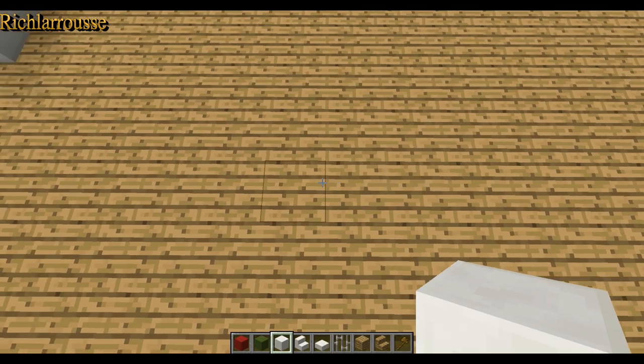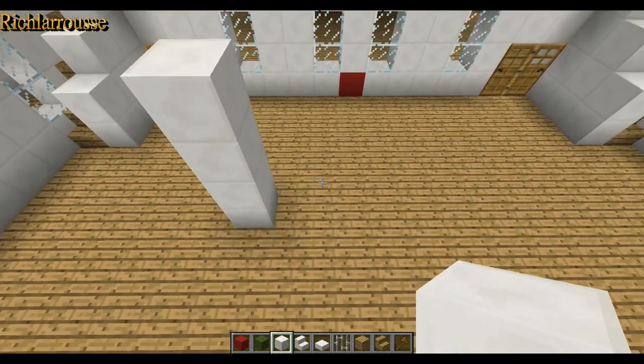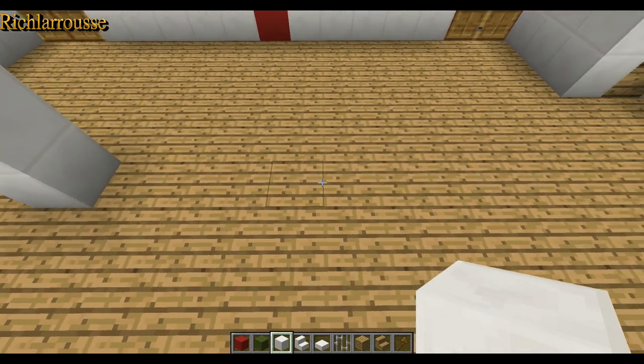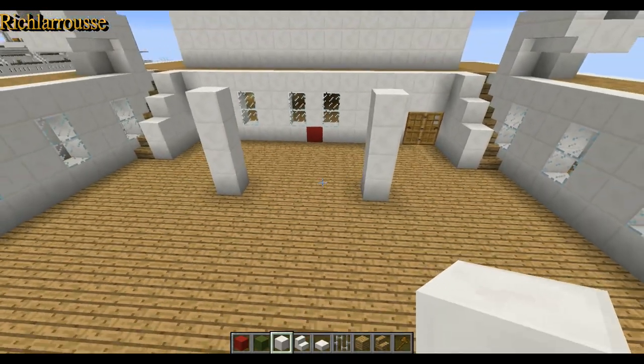Then three out to the side and build a pillar four high. Same on the other side - go back six again and then go three the other way and build four up. So you've got two pillars like that.